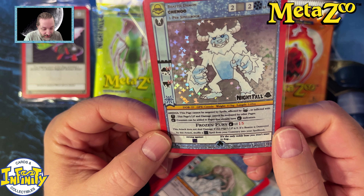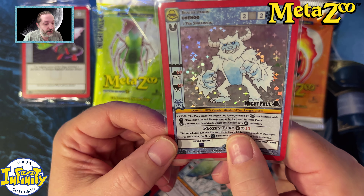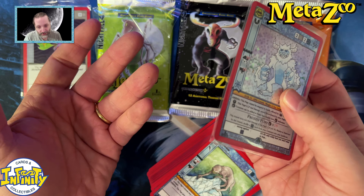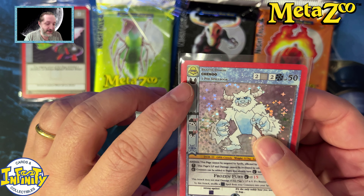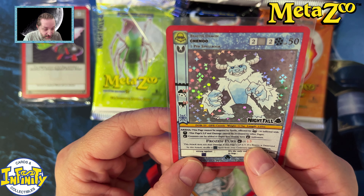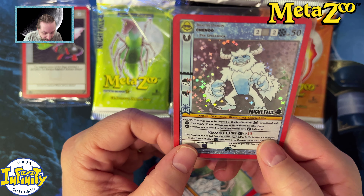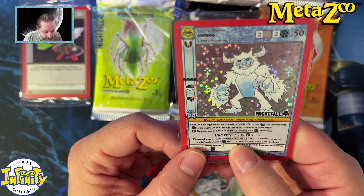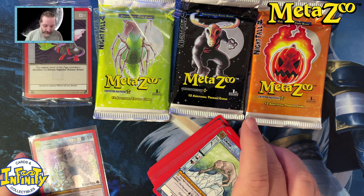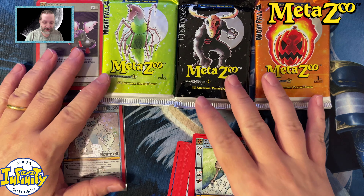The attack is 15 and puts two frozen counters — which is great because if you attack, they get frozen and can't attack back. And these have Immortal, which is sick. This attack does not deal damage if this page's LP is zero, because it's Immortal — it can go to zero but still won't die. If a beast is destroyed by this attack, shuffle an ice spell from your cemetery into your spell book. I hope on the channel we'll have the opportunity to test all those release decks and I'll try to make a deck tech on all of them.